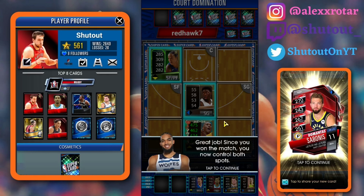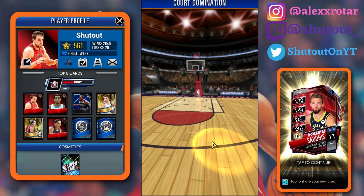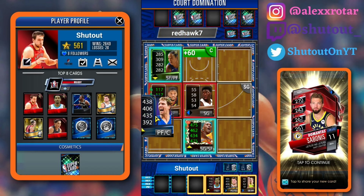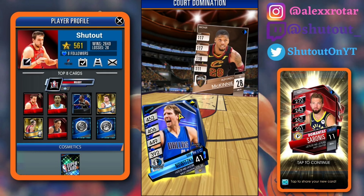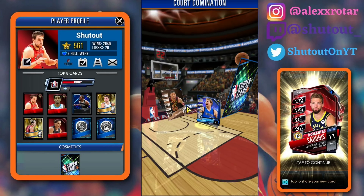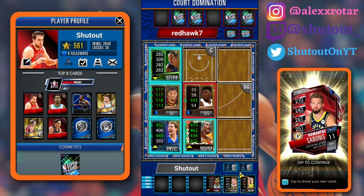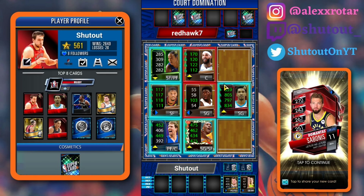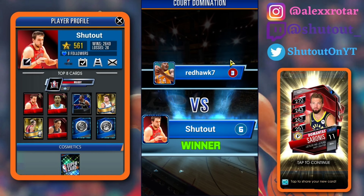Let me show you the strategy I want to have going into this. He's gonna win Kyrie Thomas back, but in this scenario what I do is take dirt and win Alfonso McKinney — pretty simple — so I can go ahead and claim him. He's cornered off so he cannot be taken back, so he's guaranteed my card. That's one of the strategies. He's gonna place a Willie Cauley-Stein, I'm gonna place a Malik Monk right here, then I'll place my bronze top right — he can't take that.